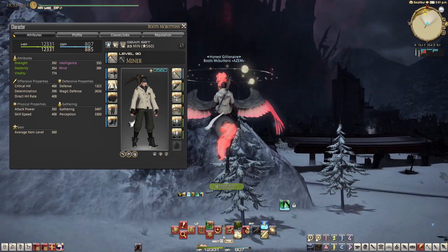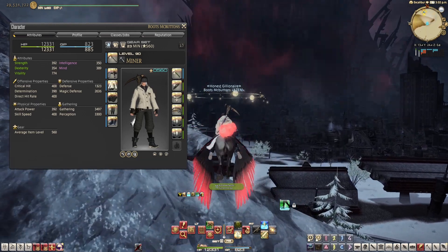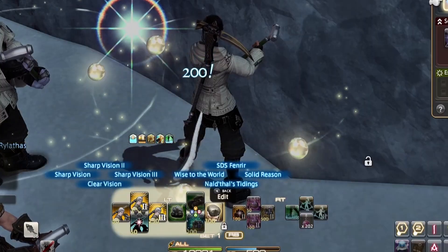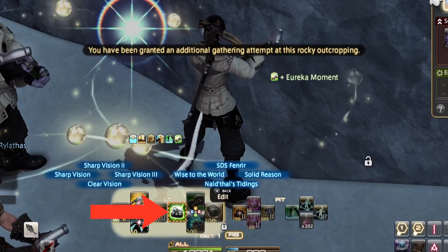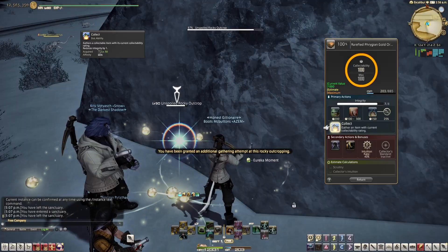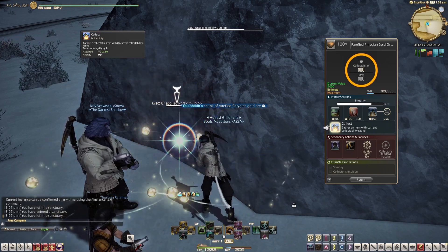I'm currently at 3497 gathering — you don't have to get that high, but keep attaching gathering materia to your gear until you can hit those collectability numbers. At this point, if the node isn't at full integrity, use Solid Reason as a miner or Ageless Words as a botanist to regain one hit. There's a 50% chance you'll proc Wise to the World, which gives you another integrity on top of that. Then just collect.